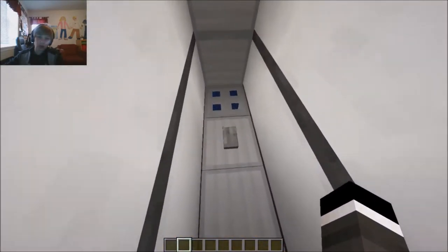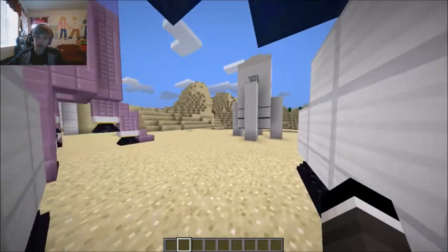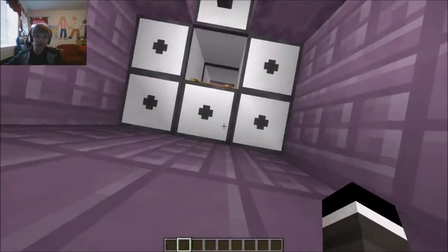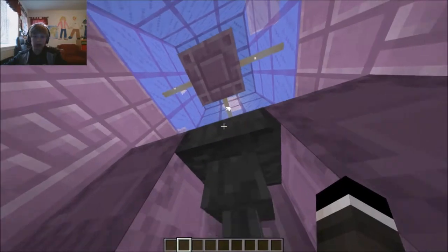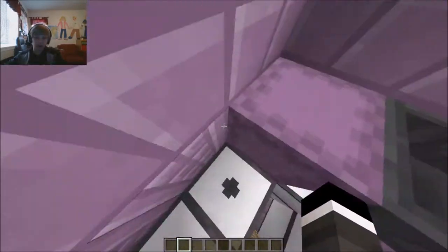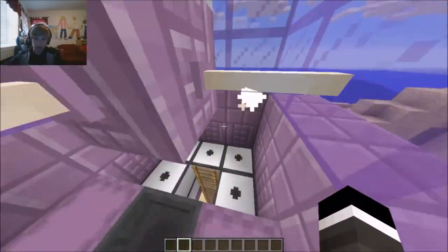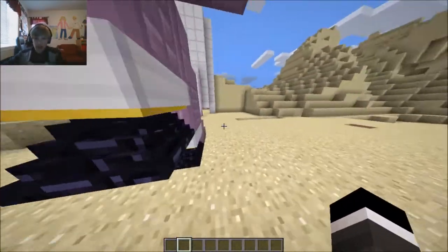Alright, next spaceship. These are going quick because I want enough time in the video to show the last thing. Oh, this one doesn't have a door — that's nice. We got the engines here, two shulkers, and we got the hopper here. Up here, this is the controller, so you can kind of control the spaceship while it's floating. I just think that's really cool, although you can't get to it in survival mode, so it's not that great.